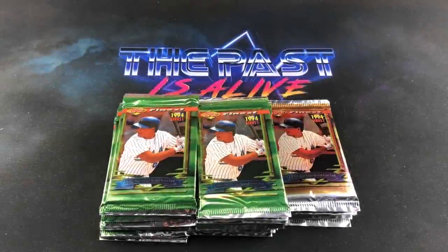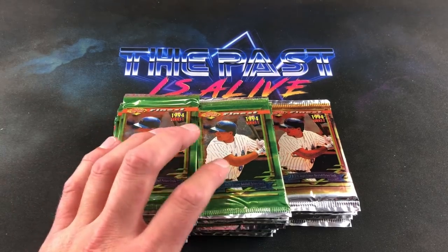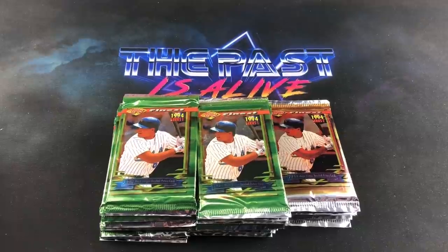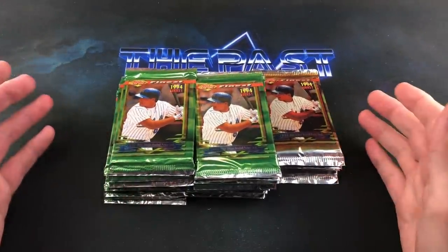Hey, welcome back to The Past is Alive. Hope you guys are all having a good night. Tonight we are ripping up a bunch of 1994 Topps Finest packs — we have 20 packs of Series One and five packs of Series Two. I picked these up on eBay last week for only 30 bucks — $29.99 with free shipping, so about $1.22 per pack, which I think is a pretty amazing deal.